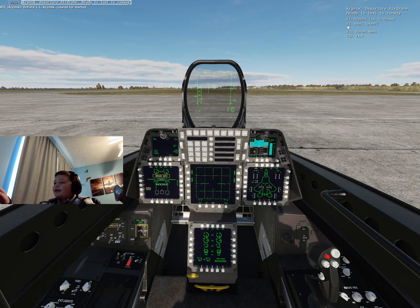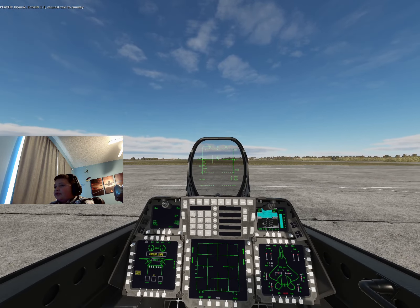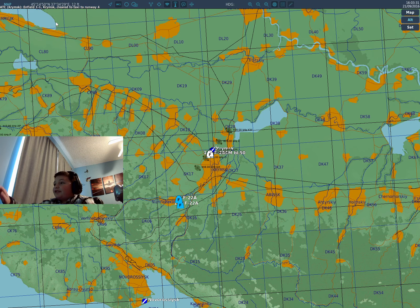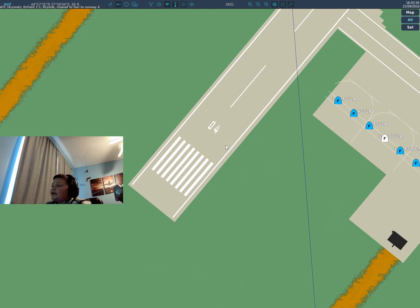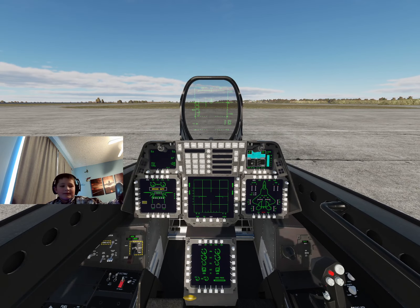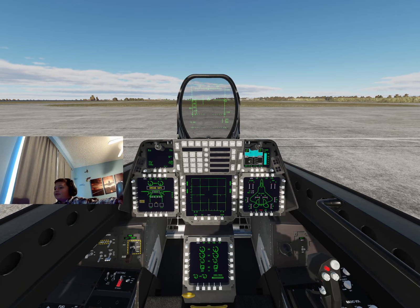Let's go ahead and request taxi to our runway. They're going to tell us at the top what runway to go to. Click F10 on your keyboard — again, if you don't have it, you can switch it to something else. All we need to do is go left and request takeoff. I'm going to go ahead and add about 25% throttle to get us moving, and let's use our rudder to turn left.